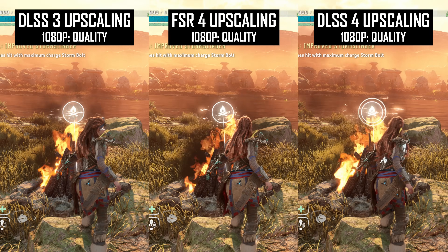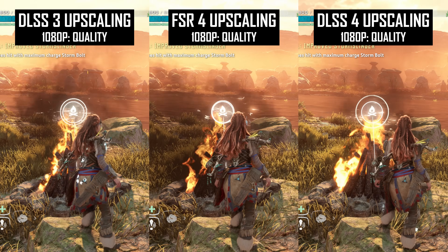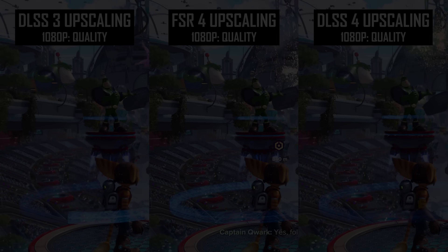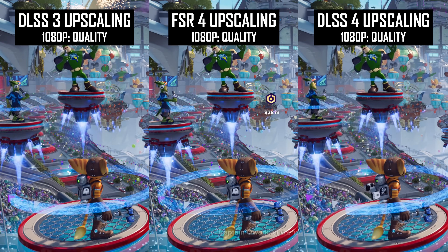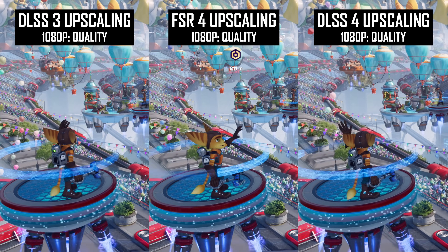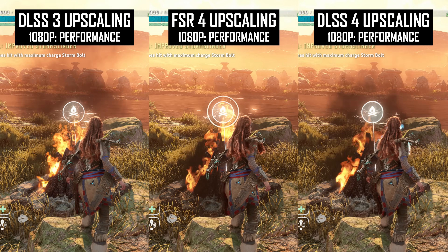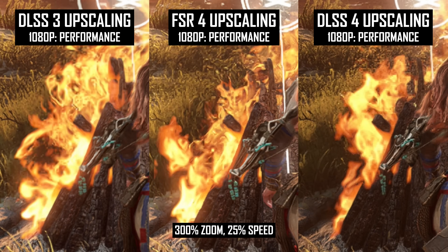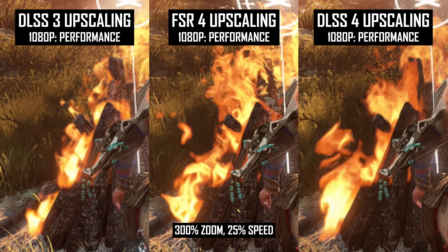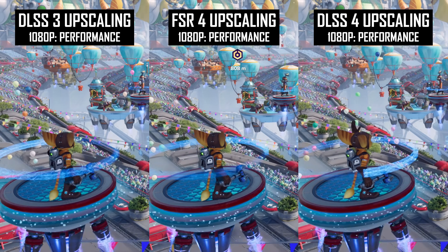At 1080p, upscaled transparencies are pretty similar between DLSS3, DLSS4, and FSR4 when using the quality mode. Elements like HUD and holograms are reconstructed pretty well, though there can be some aliasing, grain, and blur in motion depending on the technique. Based on what I've seen, I don't think one technique is clearly better than the others, similar to what we've found at higher resolutions. Interestingly, FSR4 holds up quite well when looking at the 1080p performance mode — DLSS4 can be a bit grainy or pixelated in the HUD in Horizon Zero Dawn or the holograms in Ratchet and Clank, giving FSR4 the edge at the lowest render resolutions.